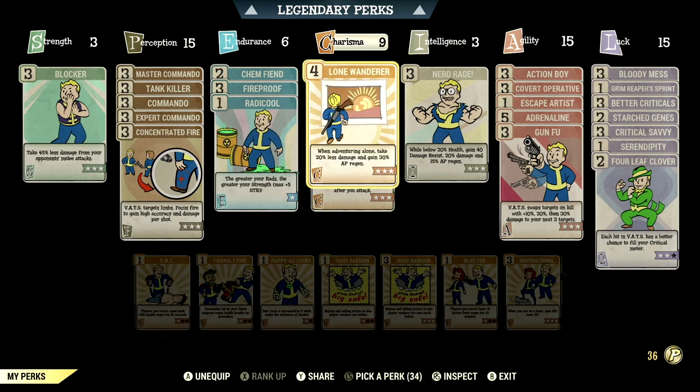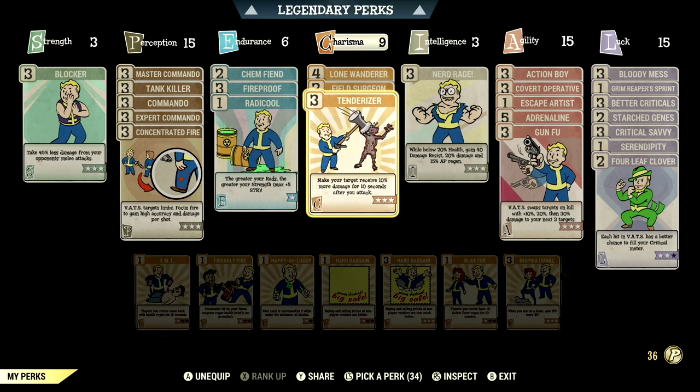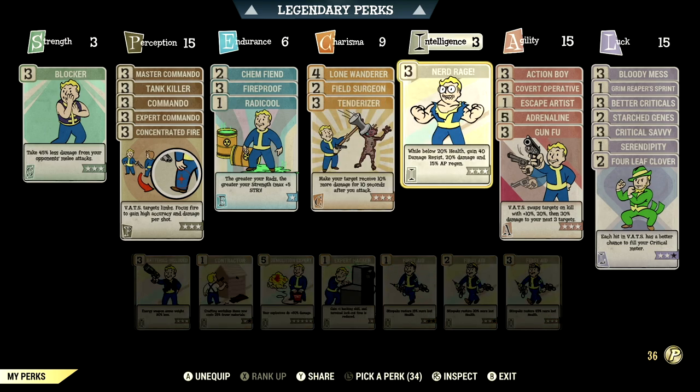We have fireproof maxed out — take 45% less damage from explosions and flame attacks. We have Radicool maxed out — the greater the rads, the greater the strength, up to plus 5 to strength. Over in charisma we have 9, with lone wanderer maxed out — when adventuring alone, take 20% less damage and gain 30% AP regen. We have field surge maxed out — stimpaks and Radaway now work much more quickly. We have tenderizer maxed out — make your target receive 10% more damage for 10 seconds after you attack. Over in intelligence we have 3, with nerd rage maxed out.